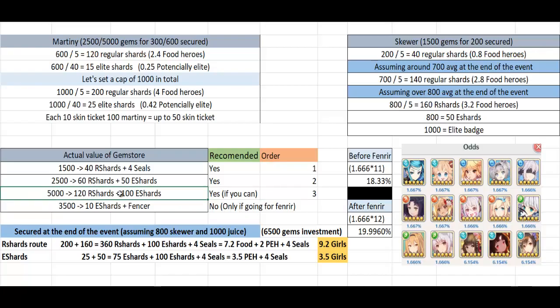If you can get the 5,000 gem one, get it in this order based on how much you can afford. But even if you can afford it, if you're not going for Fenrir, don't get it - because you may have the gems, but if you're not going for Fenrir you don't need the ice cream currency; it's straight up trash. Only get it if you're going for Fenrir. Here at the end of the event, assuming we are getting 800 skewers and 1,000 uses, we can see two routes: the regular shards route and the elite shards route.